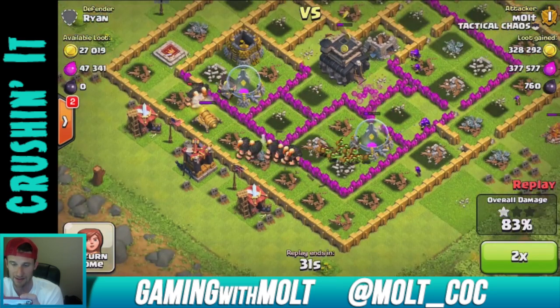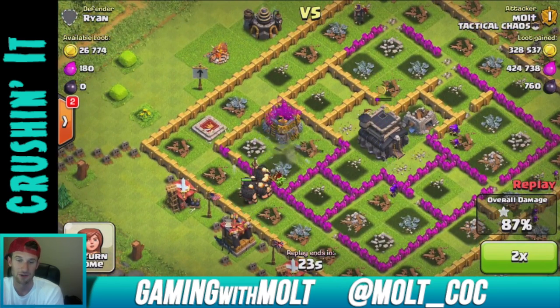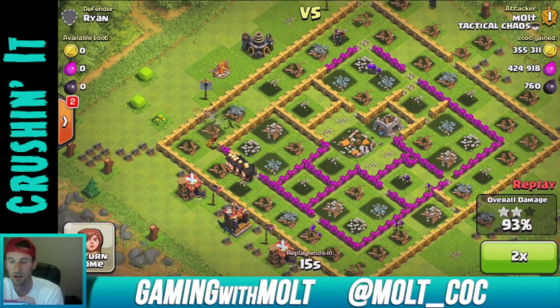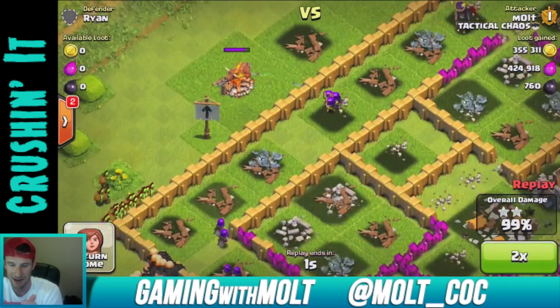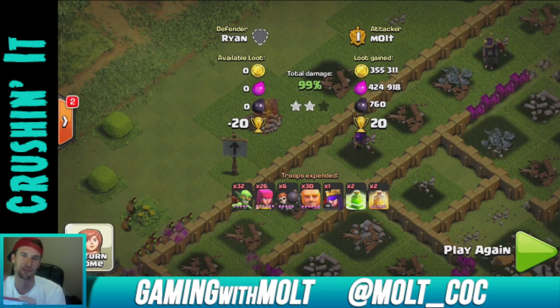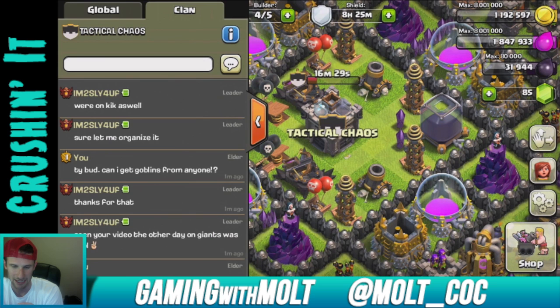The troops just continue working their way around — the goblins are doing some serious work. They're about to get in there to that gold and elixir storage. We have 30 seconds left and they're still working their way around. There is all of the loot — look at that, that's 770,000 in loot. We were so close to getting three stars and 100% but it didn't happen — whatever.